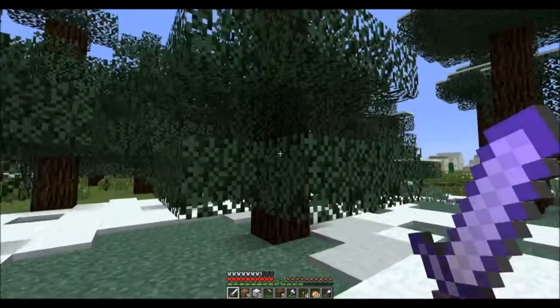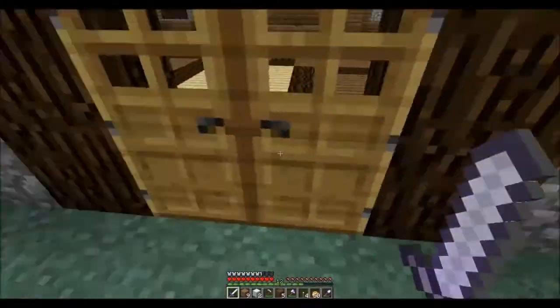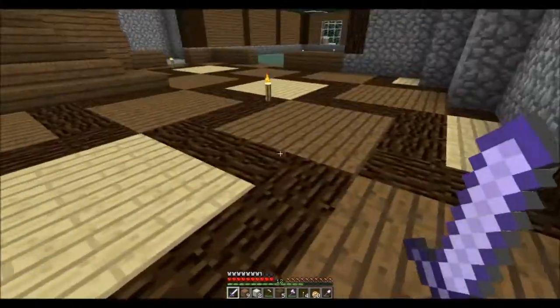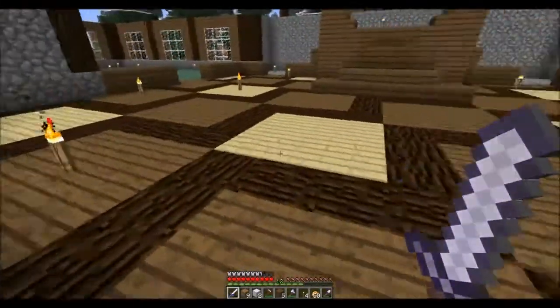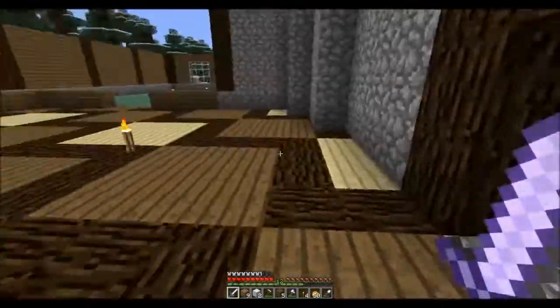Hello guys, welcome back to Minecraft! I made a few modifications to the floor in here. I don't really like the jungle wood — it didn't seem like it fit in well — so I used birch wood instead. I went with this pattern, I like it. Comment below what you guys think.